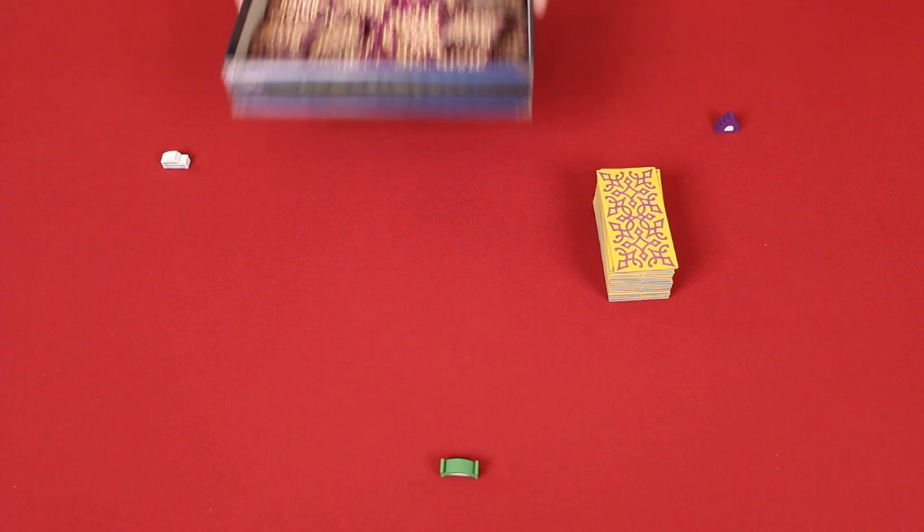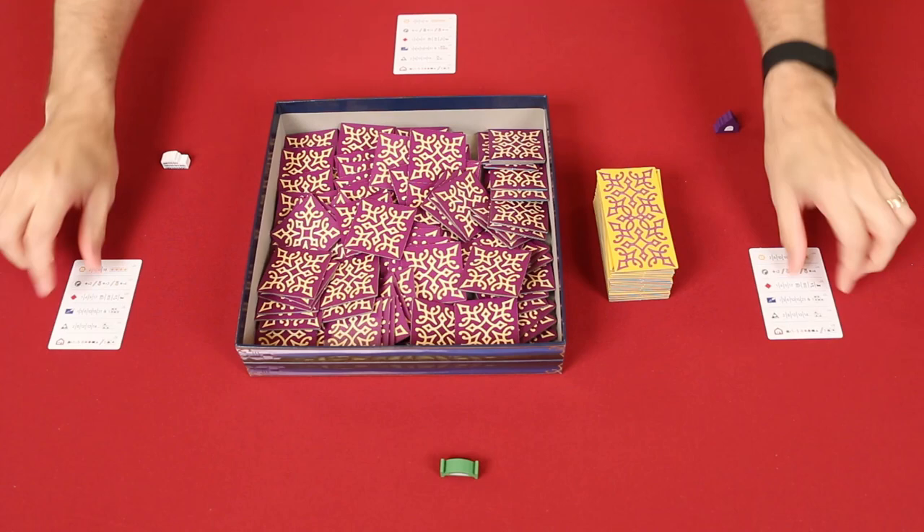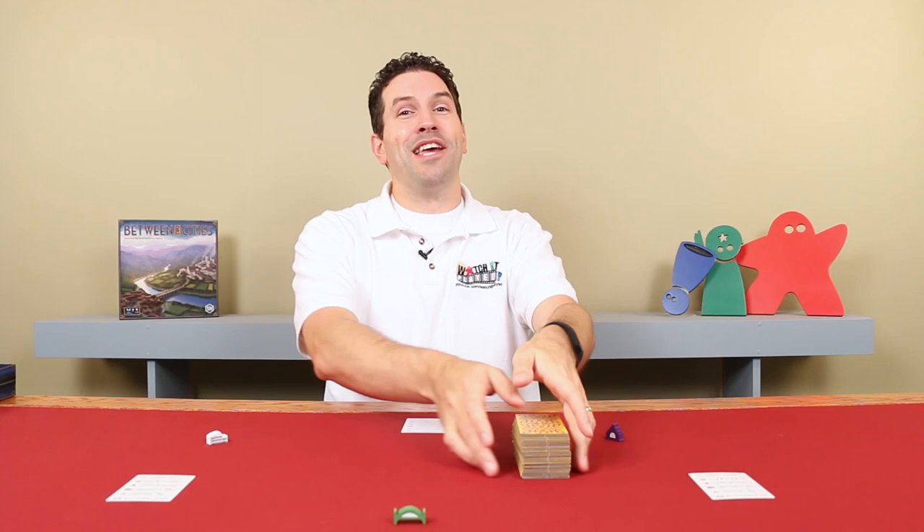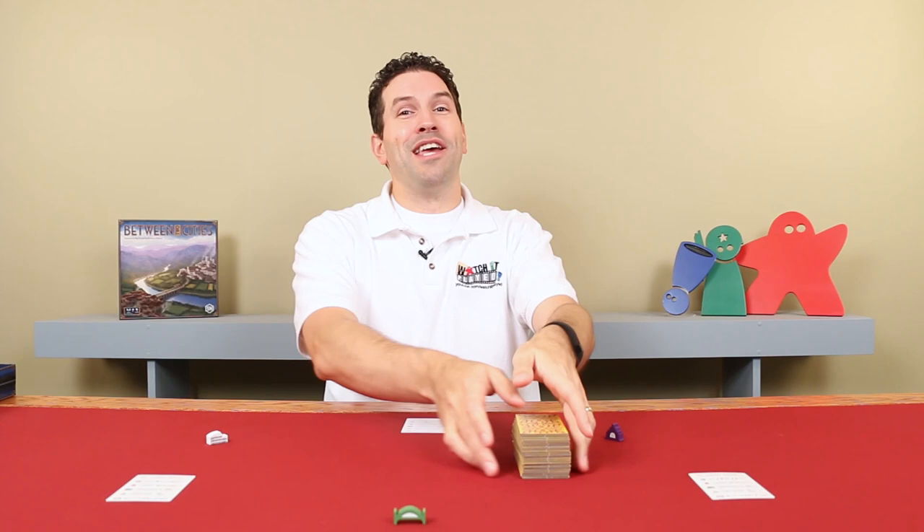Shuffle these rectangular tiles into a facedown stack that you should place in a central area, along with the rest of the tiles that you can mix facedown into the box. Finally, give each player a reference card. For the purposes of this video, I'm just going to set the tiles to the side, but as I draw them, you'll understand where they're coming from. And that's the setup.